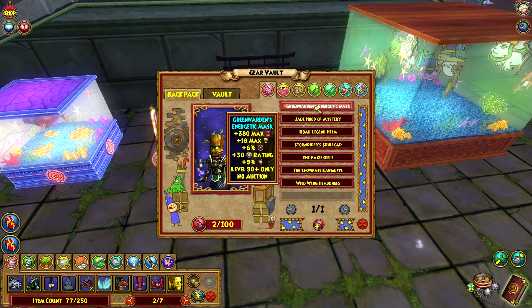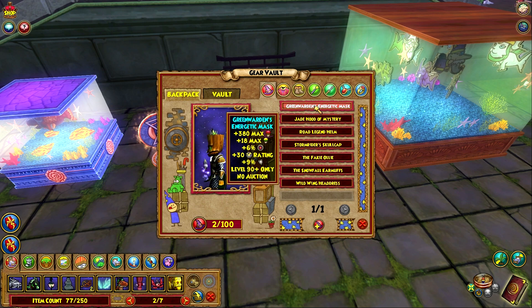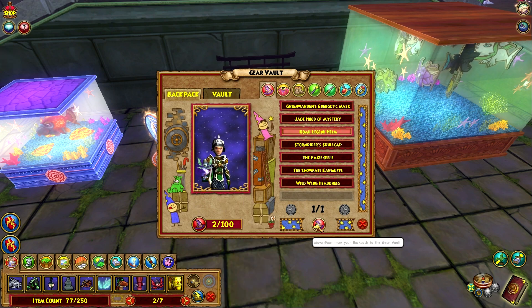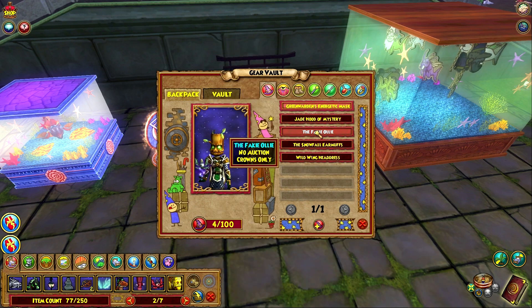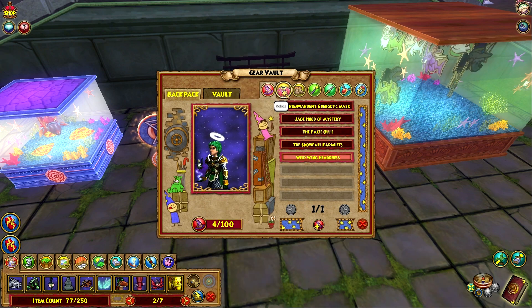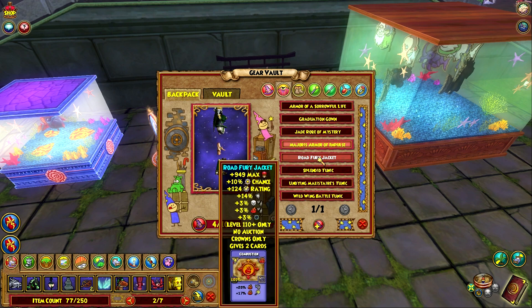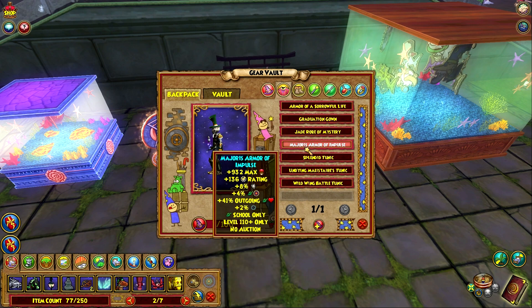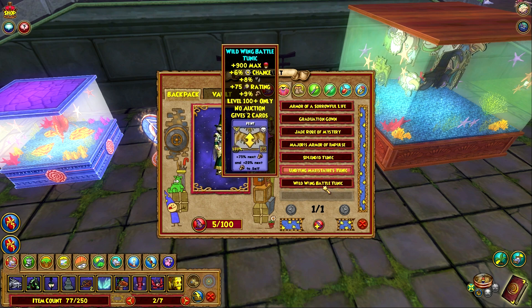Graduation hat! I've had no space in my bank to put the graduation hat and didn't want to delete it, so now I can finally just throw it into this. Road Warrior's home, we got the Skull Cap from that because I've been opening some of the Road Warrior's packs on test. I might as well open up more right now, because once test resets on Monday of next week, you'll get the 15,000 crowns back.